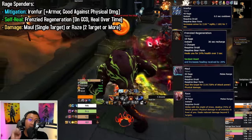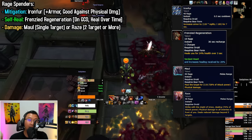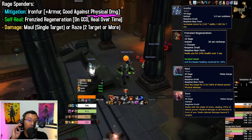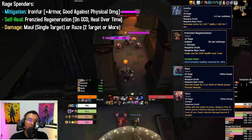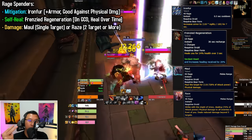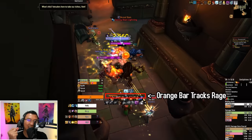Frenzied Regeneration is a heal over time. The third type of ability you can spend rage on is for damage — either Maul or Raze. They are to be used when no mitigation or healing is needed. Use Maul when fighting a single target and Raze when fighting two targets or more. Proper rage management is what makes an excellent Guardian Druid.